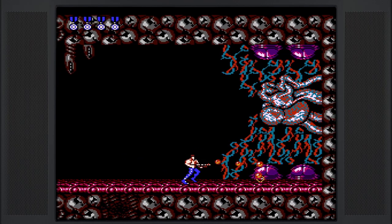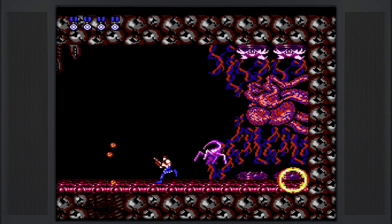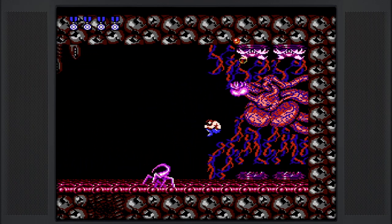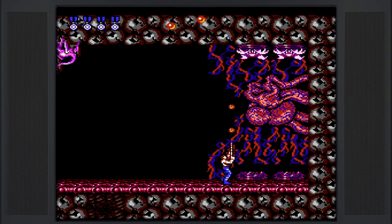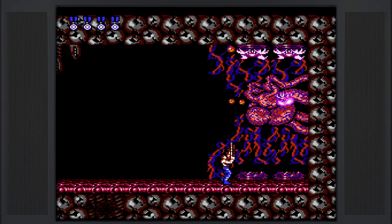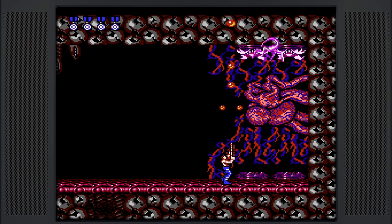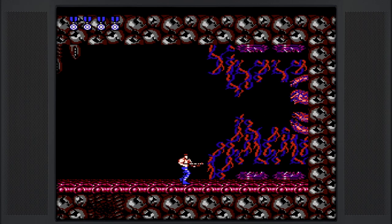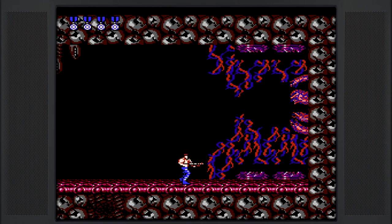The final boss almost seems like a throwback to Ninja Gaiden — very similar. I like to take out these bottom facehugger spawns, and then in almost a surefire way with the rapid fire spread shot is to stand right next to it and fire up. You'll be doing minimal damage to the heart, which is ultimately the thing you need to kill, but it will also kill a lot of the aliens. Towards the end I get very impatient and I just start firing at it — and luckily it's dead. That's it guys, that's Contra deathless.